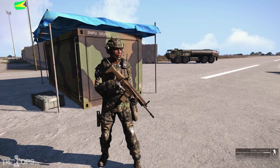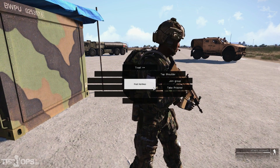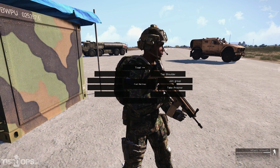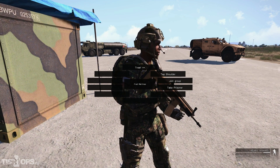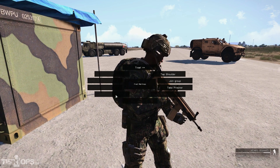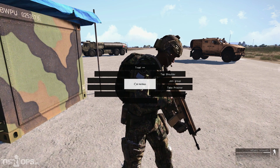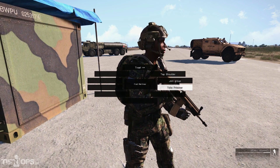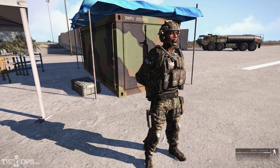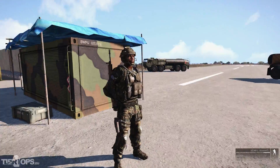If you want to use them, just walk up to someone and use the interaction menu that I covered earlier in my AGM medical video. I will put a link to that video at the end of this video. So now we can take this guy as a prisoner. He will put his weapon away, and he is now restrained and he can't move.